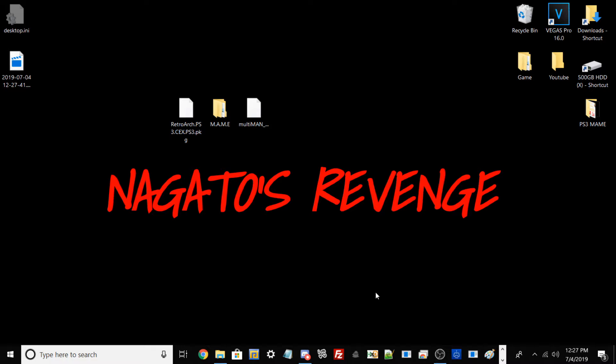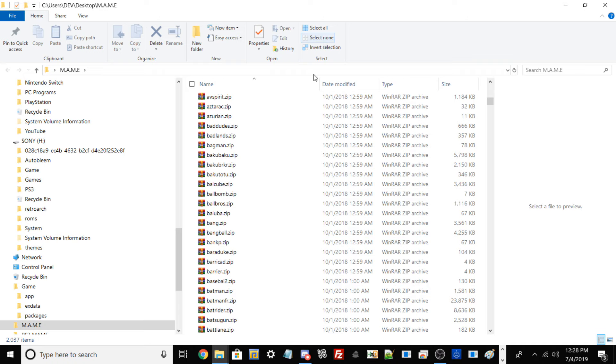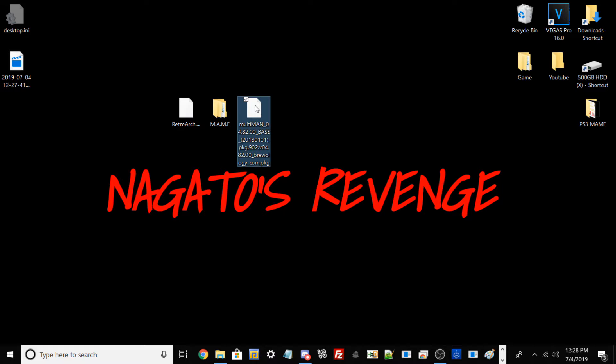Alright guys, so assuming you followed all the prerequisites stated in the intro, we can go ahead and get started on the PC portion of this tutorial. As shown here we have our RetroArch version for PS3 on CEX. I also have a link in the description for the DEX version — it's on the same website. If you're on a DEX PS3 download the DEX one; if you're on a CEX retail PS3, download the CEX one. I also have my MAME games all in one folder, which I suggest you do as well — just put all your games in one folder.